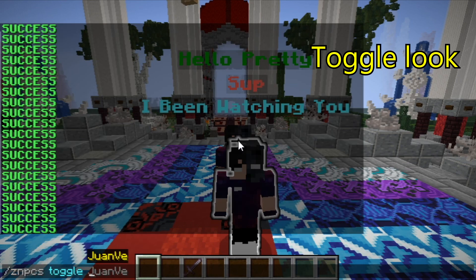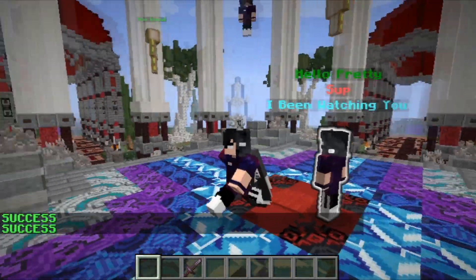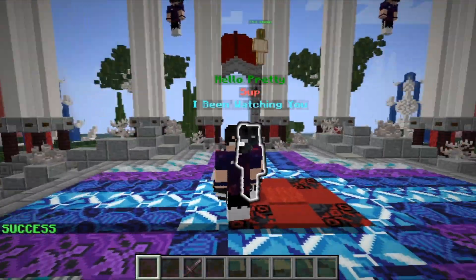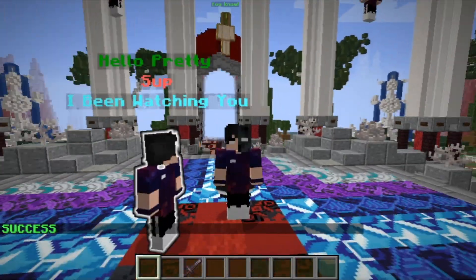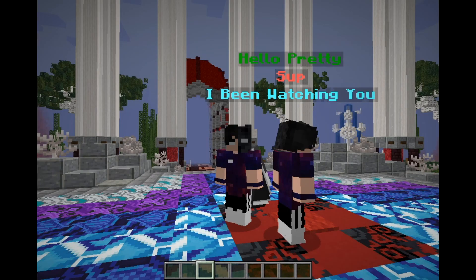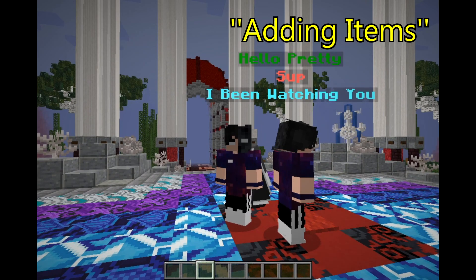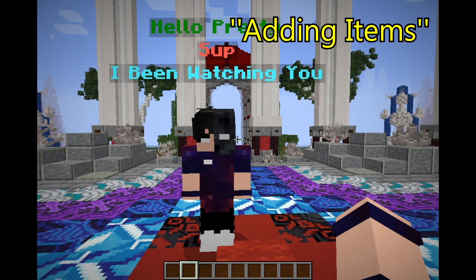At last we will want it to look at us, so I will walk around it and it will always look at me. This is very useful for new players so you have NPCs that look at everyone. Now I'm going to teach you how to equip your NPC with weapons or armor.